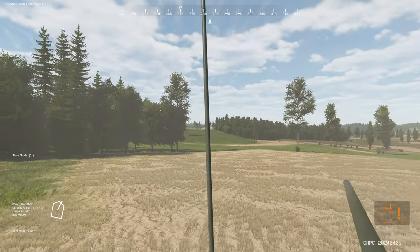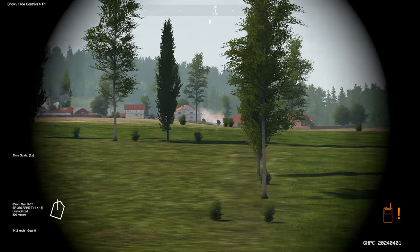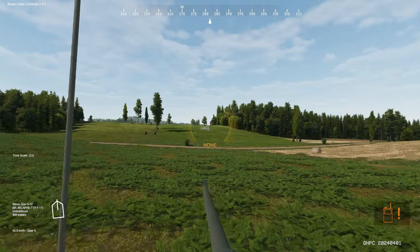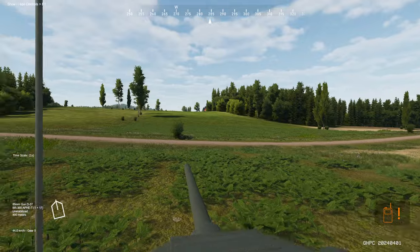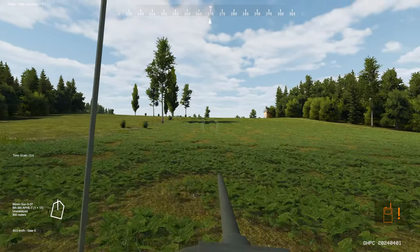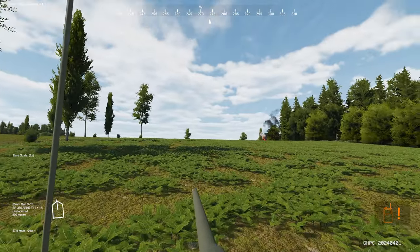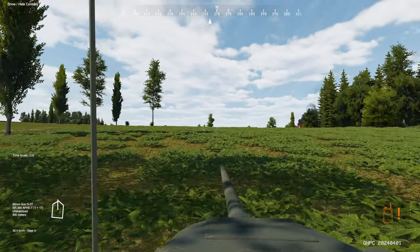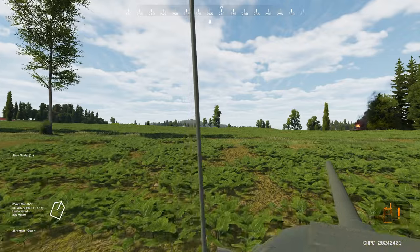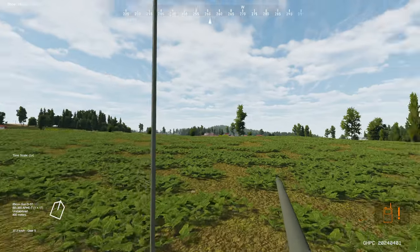I think one of our tanks behind us got the kill right there. There's a tank — I'm not sure we can get him. That M47 took out one of our tanks in the platoon. We'll keep moving up. We're going to have to crest this hill, which isn't really a good idea. Let's see if we can get a good pre-fire on that area. Looks like one of our platoons is engaging tanks on the hill.